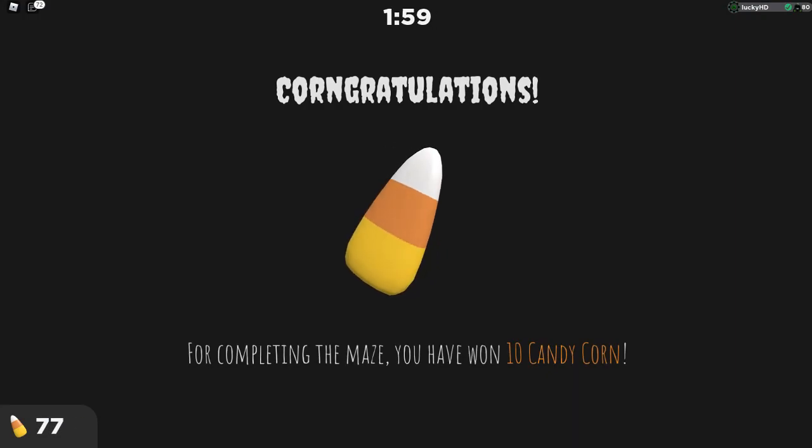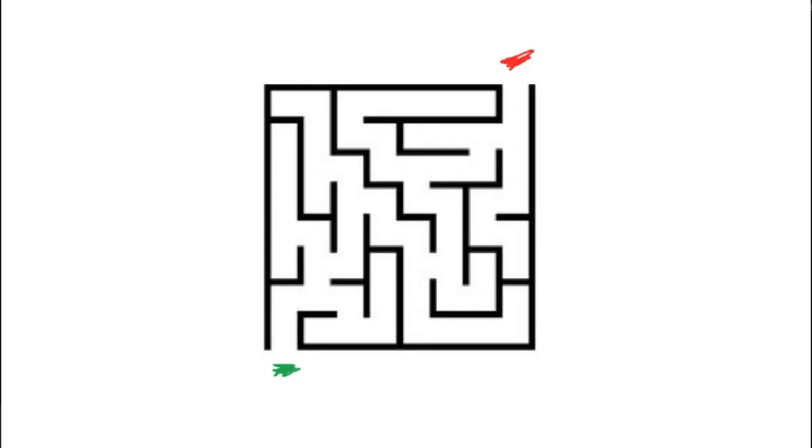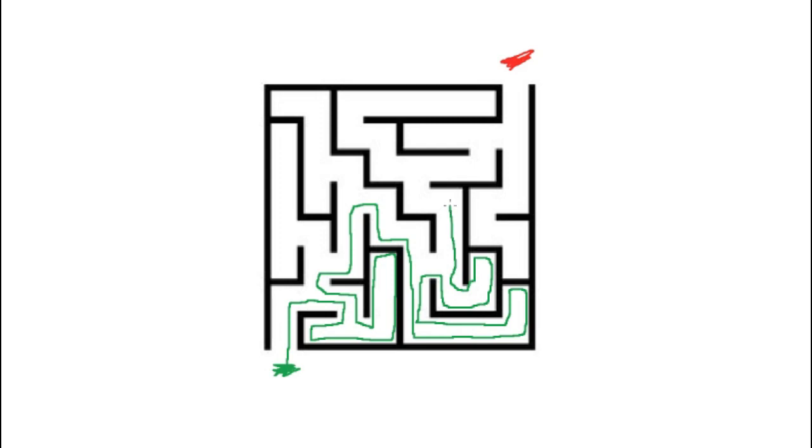Now I'll show you some more examples as to why this actually works. Represented right here is a little maze — this is where we start and this is where we're supposed to end up. If we use the same rule of following the right side of the maze the entire time, we should eventually lead up at the end. Going around every single corner, and yeah, this really works. As you can see, we are moving along the right side of the wall, going around every corner, until — boom — we made it out. Following the right wall the entire time will lead you to the end.